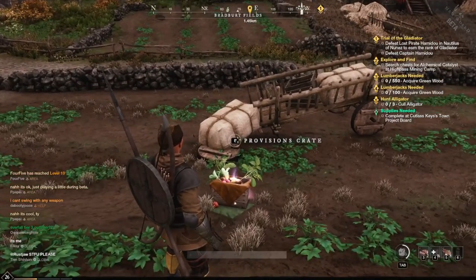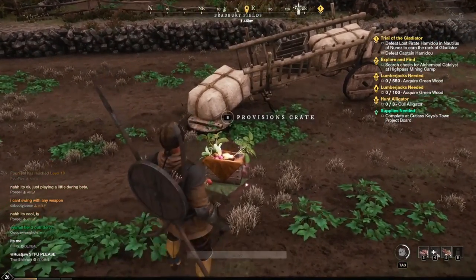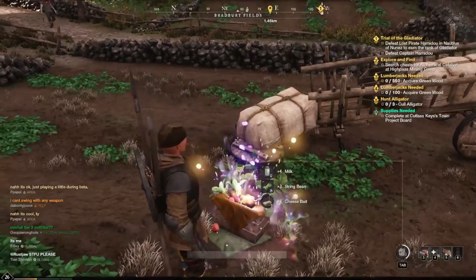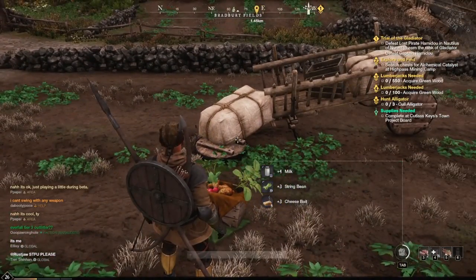Hello everybody, my name is Luchara and this is my guide to the location of every Provisions Crate in Everfall. Provisions Crates give cooking ingredients that can only be found in Provisions Crates, such as milk.